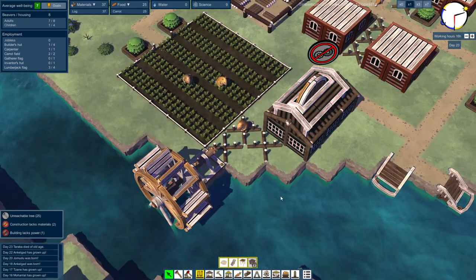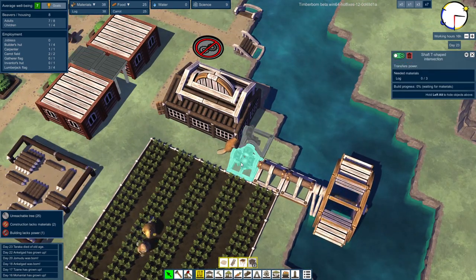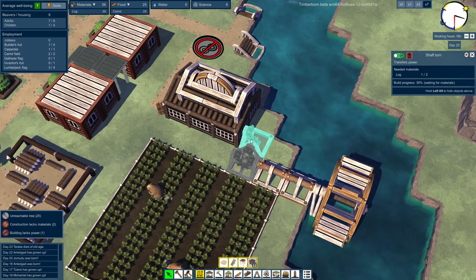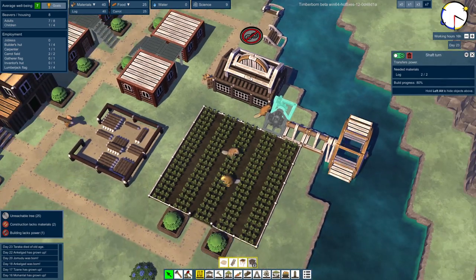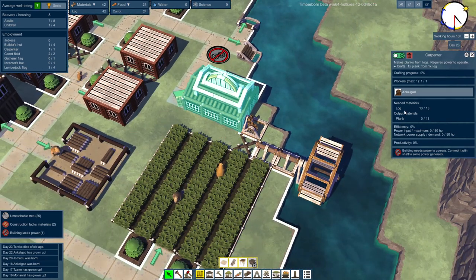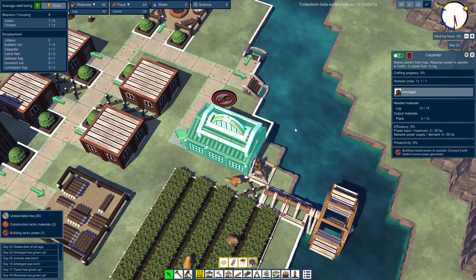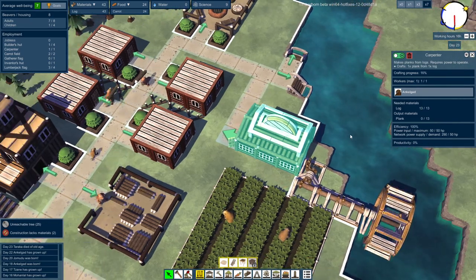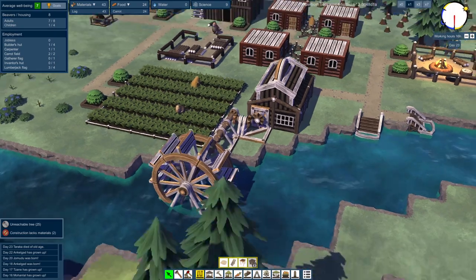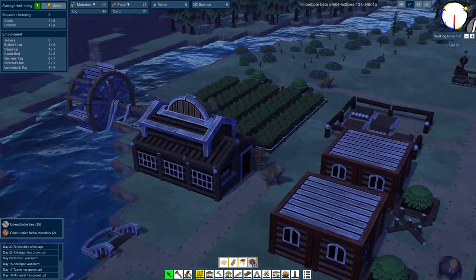They're going to finish these off and soon we're going to have everything built and be able to make some planks. I'm not sure how many we made — I guess we turn one log into one plank, which does seem like a good ratio. There we go — it's working! Oh, it's actually operational. So it doesn't matter where you put the power in — the only thing is that you put the power in.